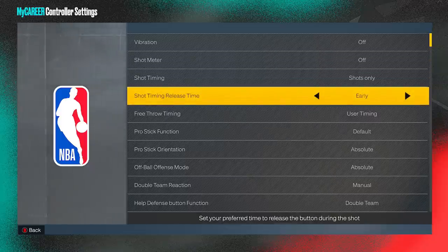Now shot timing release time - this is your preferred time to release the button during the shot. This does not change your actual shot speed, but I have it on early. I don't see a lot of people using very early - I heard it's horrible. I use early, that's the most common one I know of, but you can use whatever you want to try out your jump shot and try to be the best with your shot.